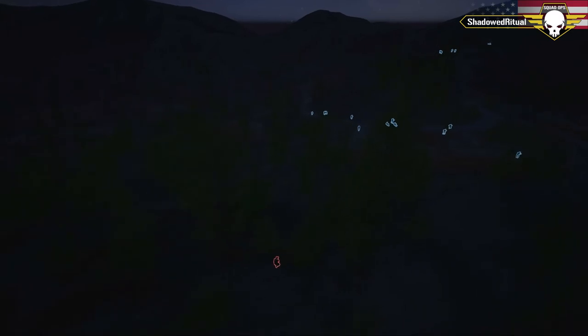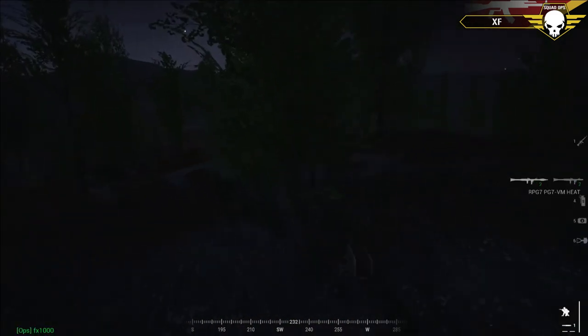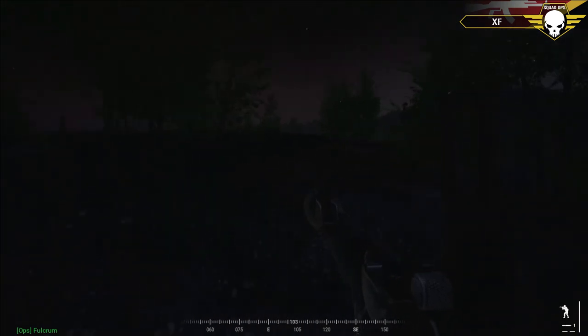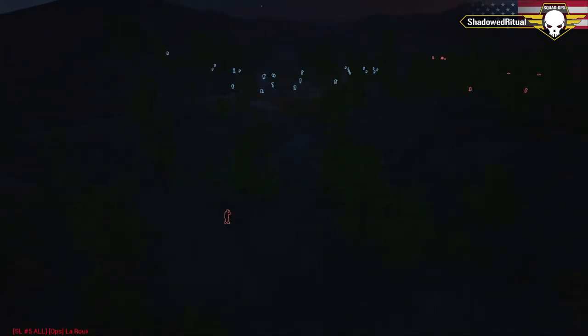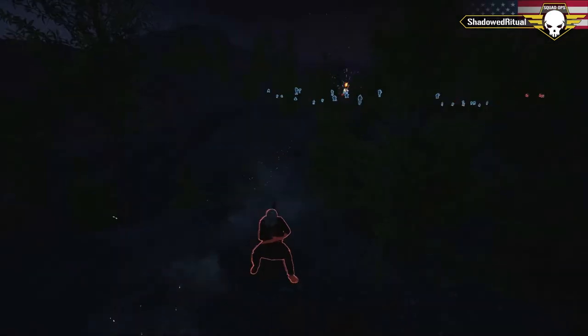Overviewing XF right now — he's looking south and sees the full US squad. XF is a LAT, so if he can get shots onto the Striker that may release some pressure. Even if you don't kill the Striker, two hits make it so much easier for the INS to finish it off. And even one LAT hit as a Striker driver just hits your nerves — you don't want to be the guy who loses the only heavy armor the team has. XF has his LAT out, takes a shot, and hits — one hit on that Striker.